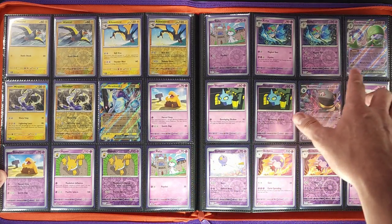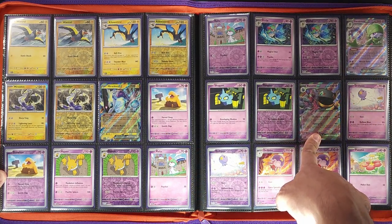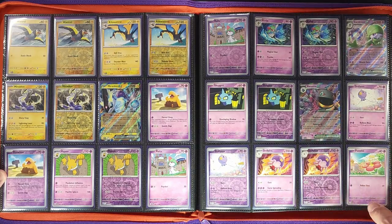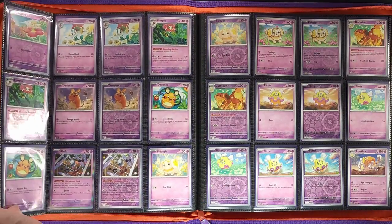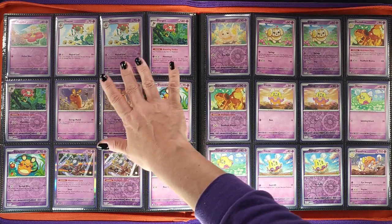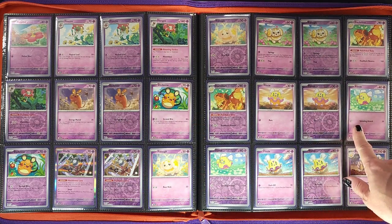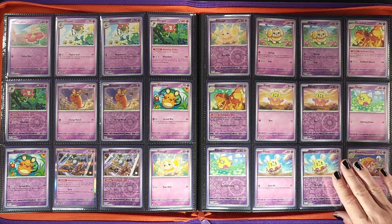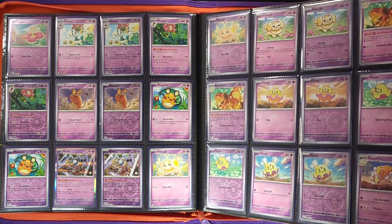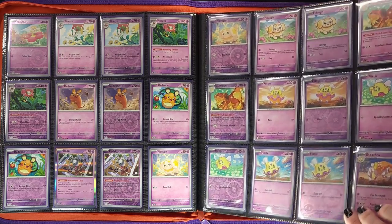Getting into the Psychic-type Pokémon, we have Gardevoir ex — another very playable card, very pretty — and Banette ex. Still with the Psychics, and there's a lot of Flittles in this set as well, so a couple of different Flittle arts. Then we move on to Espathra — little queen Cleopatra there.